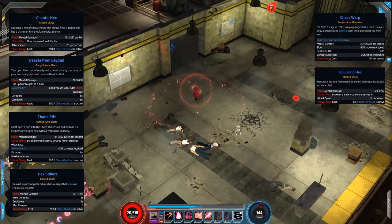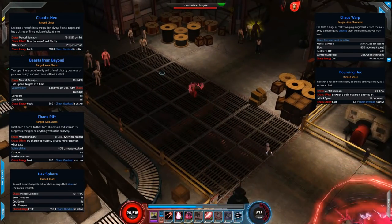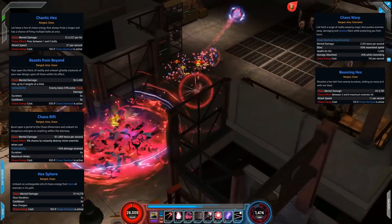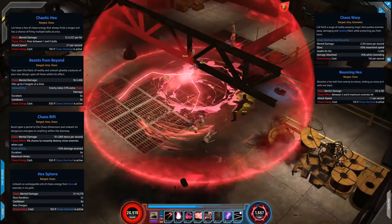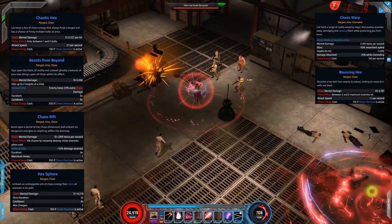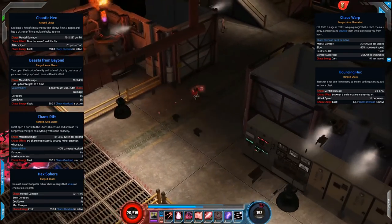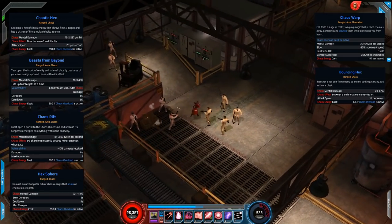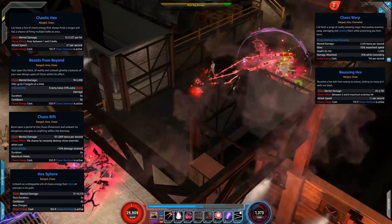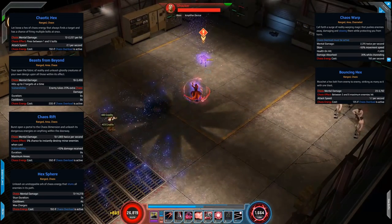We then have Chaos Rift — another dot, and the chaos effect is a 5% chance to instantly destroy minion enemies when cast, which is really useful, and it also applies vulnerability. Next is Hex Sphere: it has charges, fires as an explosive blast forward, stuns the enemy, and you can have up to 3 charges on a low 4-second cooldown, so you can fire this off pretty often. Then we have Chaos Warp — that looks amazing. It's a mental damage dot with a slow, restores health on hit, and also absorbs damage. It covers most of the screen and looks absolutely great. The final chaos skill is Bouncing Hex, a nice trash-clearing skill that bounces between 3 and 6 enemies when you have full chaos energy. Visually all the skills look incredible, and the extra chaos energy modifiers make them even more fun.